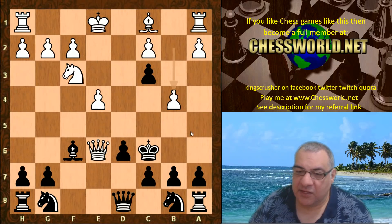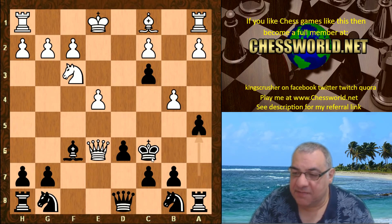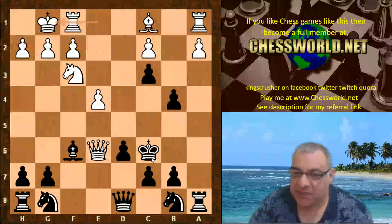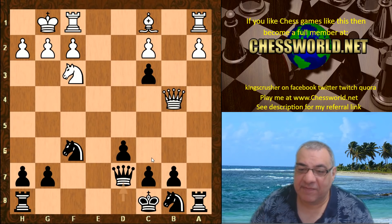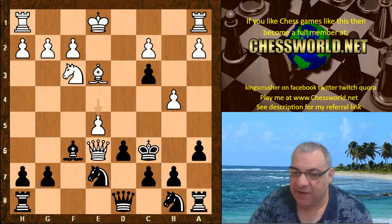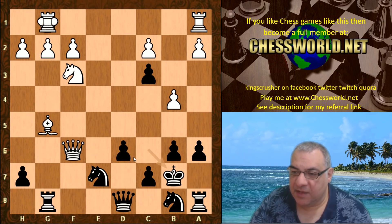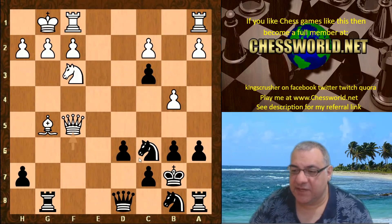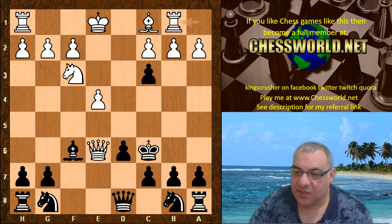Perhaps b4 might be a good try here — it looks dangerous for the King on c6 — and it seems a5 is the key move. For example, black has to sort of counter-sack a piece. On a6 instead, this gets nasty with the e5 move and that horrible pin on the d6 pawn. White should be technically better — a big advantage. So rook b1 is played and we have Queen e7.